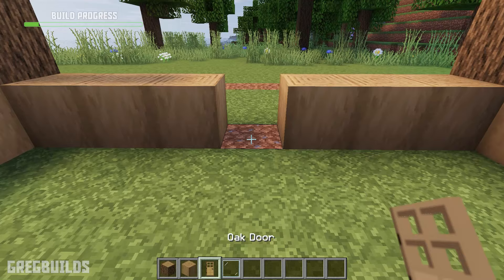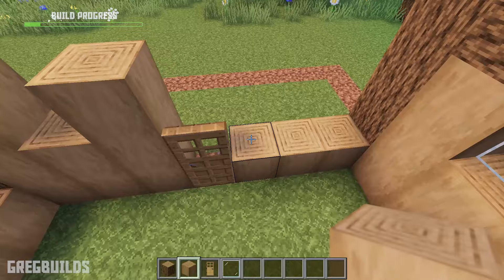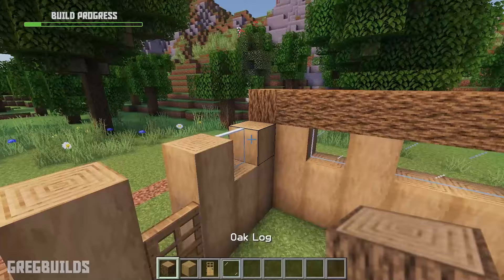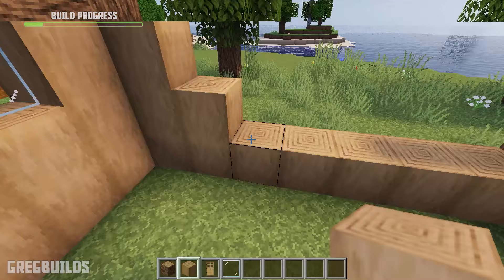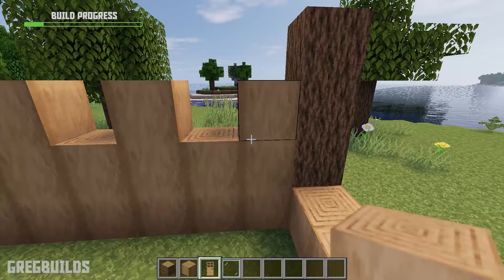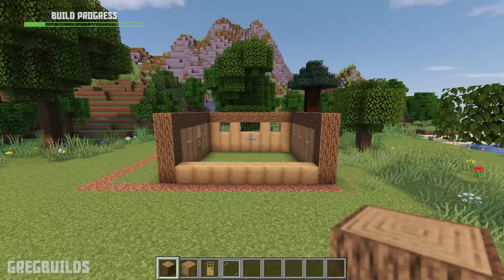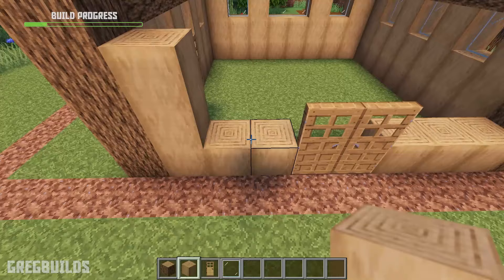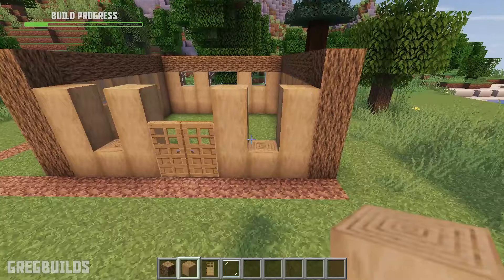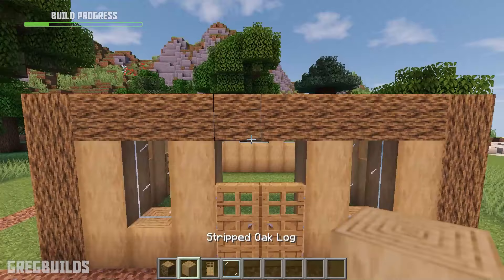Then we can add an oak log crossbeam across the entire top. Then we can add a door at the left side of the wall — make sure it's placed in the center. Then we can add 2 extra blocks, then 1 extra block, then 2, then repeat. Then we can add an oak log column along the top, then add 2 blocks and alternate the pattern. Then we can add 2 glass panes and an oak log column along the top. For the front wall, add in 2 oak doors, then add stripped oak log columns. Then we can add glass panes in between, and then oak logs after that.